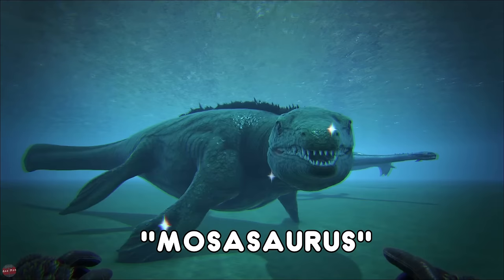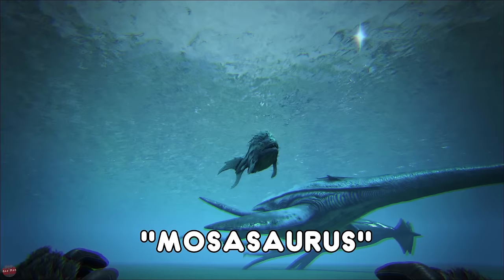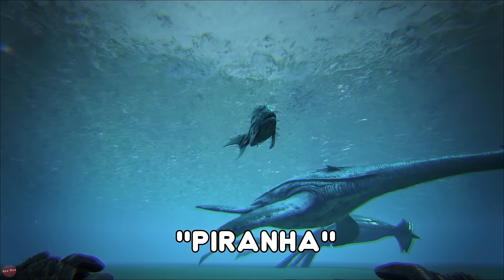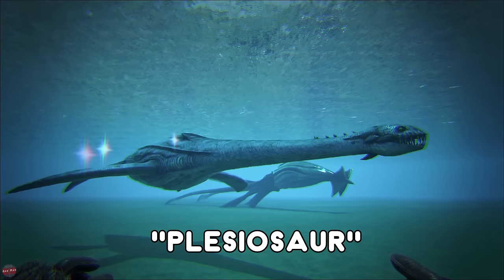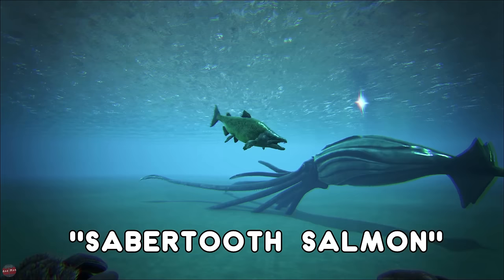The Mosasaurus — I'm not sure how we say that one — this is the apex predator in the sea. It's going to be very difficult to get one of these, they're really deep down, but they have really good health and really good attack — kind of the T-Rex of the water. The Piranha is normally found in the swamp or in the ocean, normally attacking in packs — really annoying. Easy way to get fish meat from them though, and they can actually be tamed if you use a fish basket.